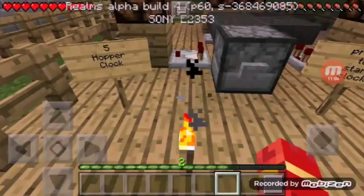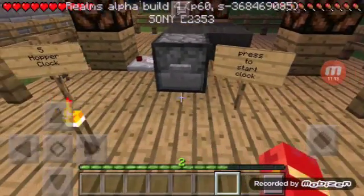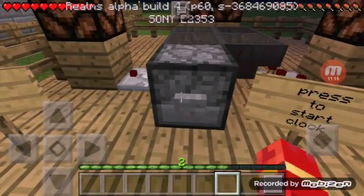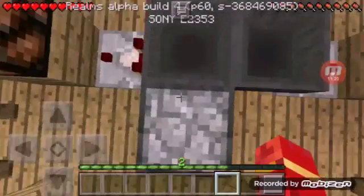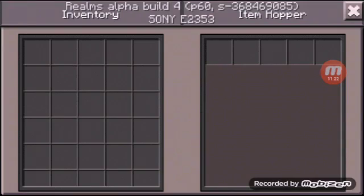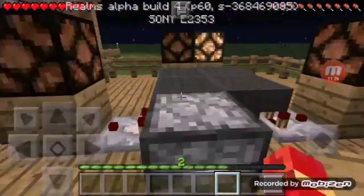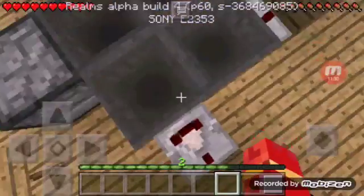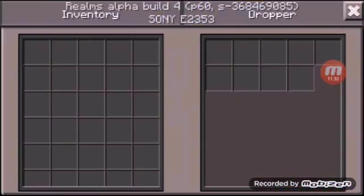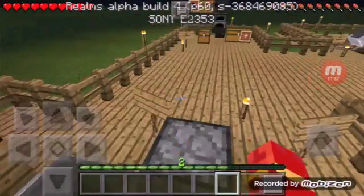Our second-to-last creation is the hopper clock. Press to start the clock. It uses a hopper, a dropper, a comparator, and some lenses all connected together to create a redstone clock signal.